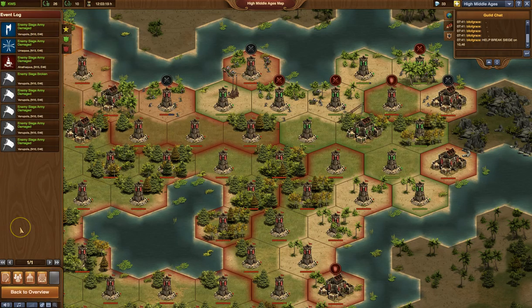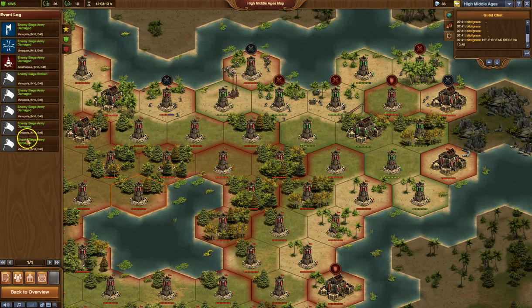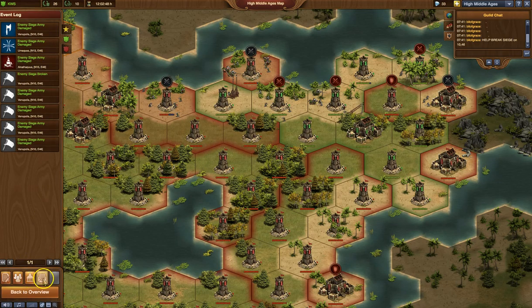This log refreshes pretty much whenever you refresh your login. So you won't always see everything that's gone on in the last 24 hours — sometimes you will. And it gets filled up pretty quickly, so there are multiple pages. In the red shield, you'd be seeing anything that the enemy did — so if they damaged our army or if they set siege, that would be posted there. And in the star, it's all the basics of the recent activity, kind of like a compressed version of some of those activities.